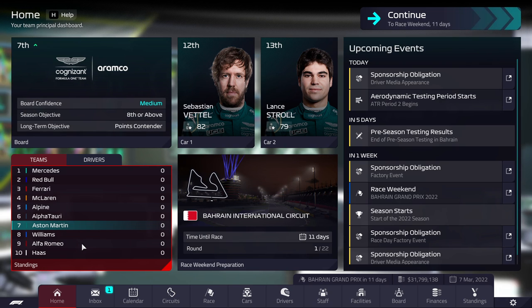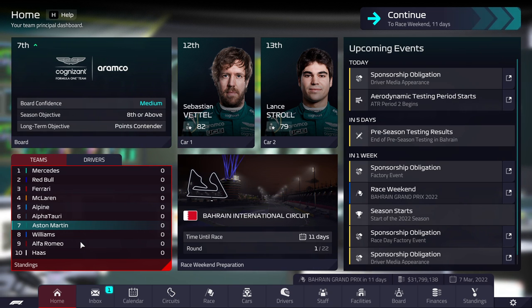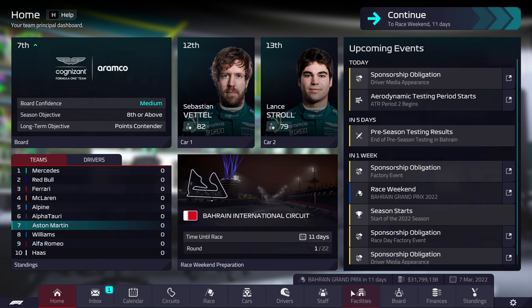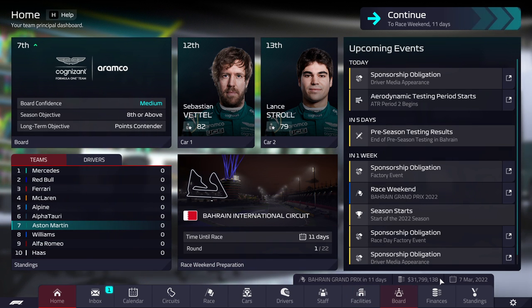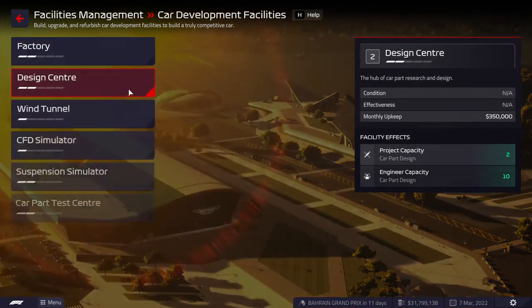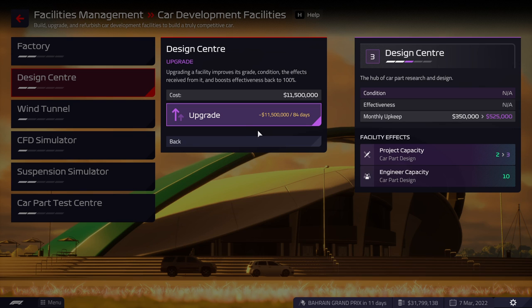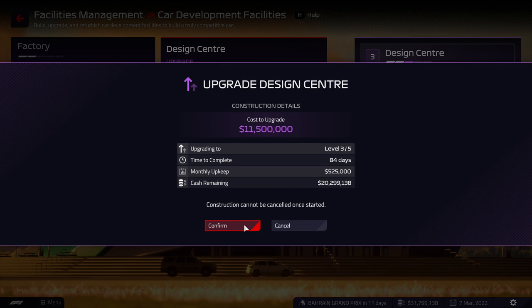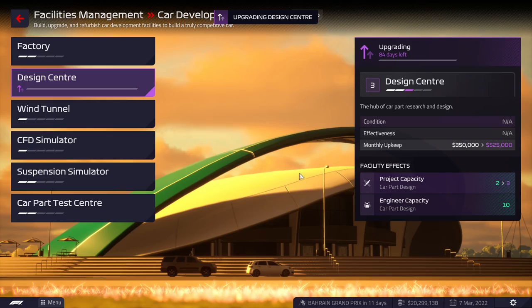Here we are, back in the game, and we're straight away going to start making some moves. We start with a lot of money — 31.8 million. The first thing we're going to do is what you should always do first: basically upgrade your design center. The more designs you can run, the better for you. Let's get that upgraded — 11.5 million. I have no problems putting that money down.